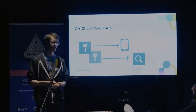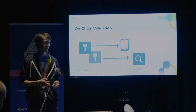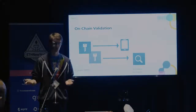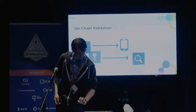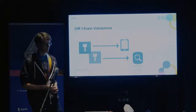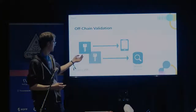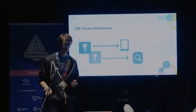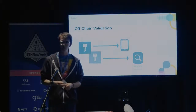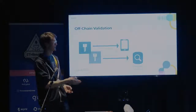Some examples of this: you could require that certain child keys can only access certain dApps, you could have a daily spend limit, you could have a challenge period before large withdrawals — all that kind of stuff. The same idea can also be applied to off-chain validation. In the same way that you can have a contract validate your transactions, you can have an offline service hold one of these cosigner keys and validate transactions off-chain before signing them. This is a bit of a trade-off in terms of sovereignty, but it results in way more flexibility in what kind of validation you can do, and you save a whole bunch of gas because you don't have to run everything through another smart contract.